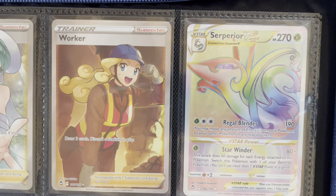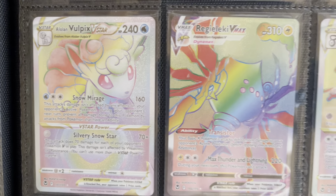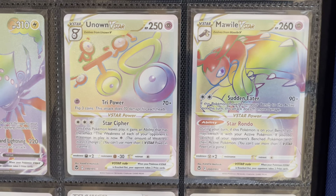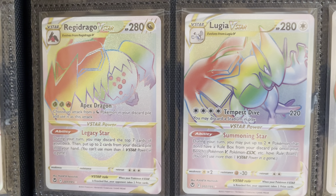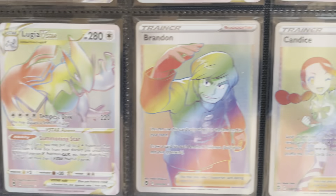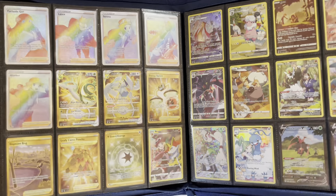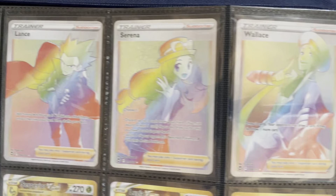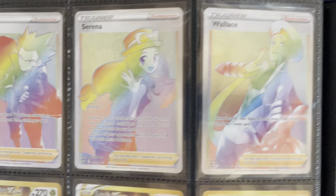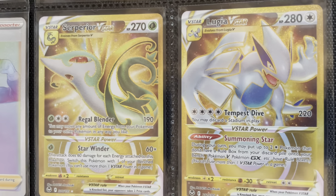So the Rainbow Tsareena V-Star, Alolan Vulpix V-Star, Regielectra V-Max, Unown V-Star, and Mawile V-Star. And then the last two are Regidrago and Lugia V-Star. Moving on to the rainbow trainers, we start with Brandon and Candice, then Furusode Girl and Lance, then Serena and Wallace, and then Worker is our last rainbow. And then we have two gold Pokémon: Tsareena and Lugia.